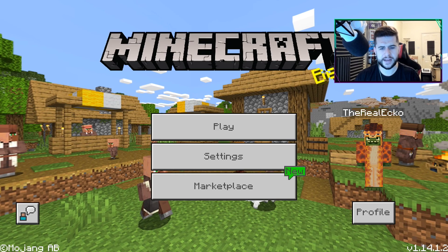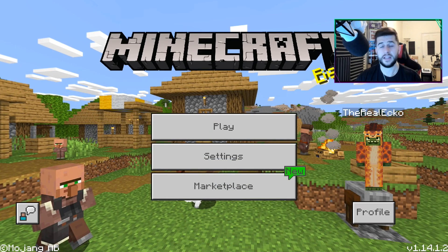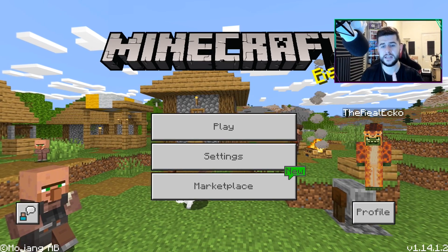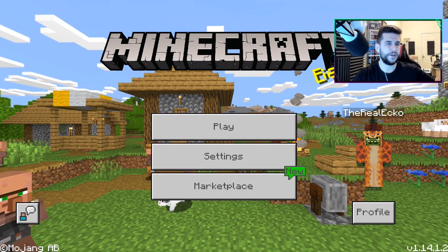The suspicious thing is though, they've given us a date. Minecraft never gives official release dates, and that is because sometimes things go wrong. And if people are waiting for a specific day or date and it doesn't happen, people get angry. So it's really suspicious that they've given us a date. Like I said, this is the last update of 2019, which means the 1.15 beta will be January, February time.